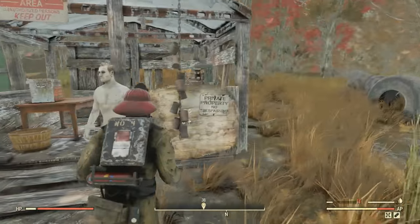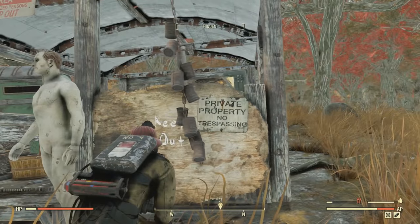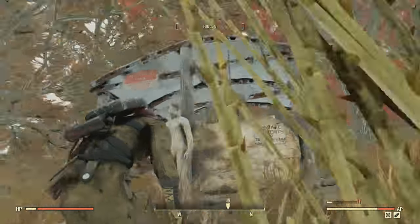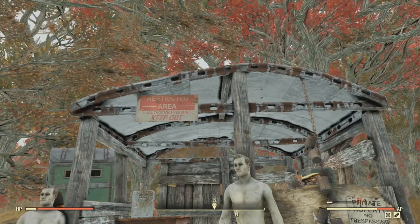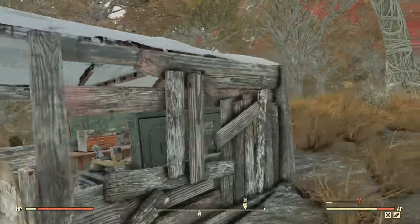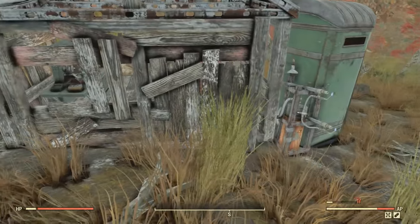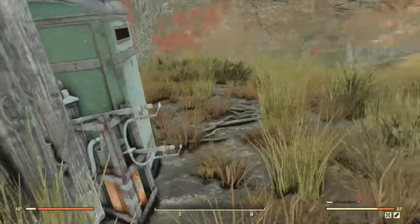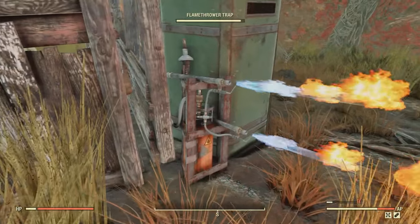Over here we got another keep out sign. More keep out signs: 'Private property, no trespassing.' I don't know if the developers are going to keep this in the game. Once again, this could be something that the developers implemented on purpose, like I was mentioning before. And look at this random flamethrower trap — like, who's going to be triggering this trap back here? What is this meant for? How is this even powered?